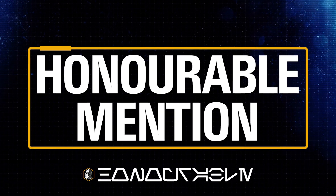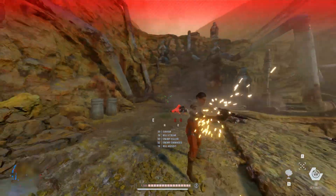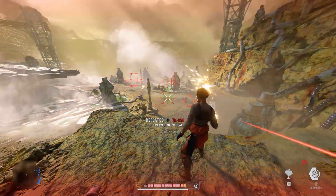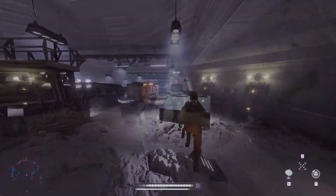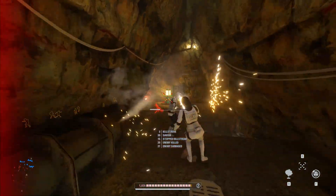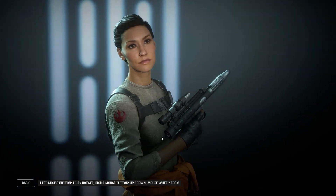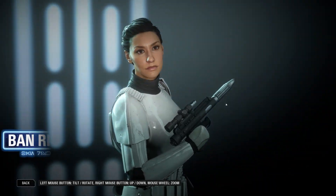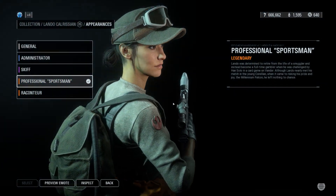Moving on to the next honourable mention: the Rebel Iden mod from Smoke Death Sticks. This replaces Lando with a Rebellion version of Iden. I know this is something a lot of people wanted DICE to implement, but this replaces all of Lando's skins with various skins of Iden so you can have multiple ones to choose from. Of course you have her voice lines included as well. You have the standard Rebellion pilot outfit of Iden from the campaign, the Inferno Squad outfit, the Stormtrooper armour, and a custom-made version with some Rebellion assets on her.